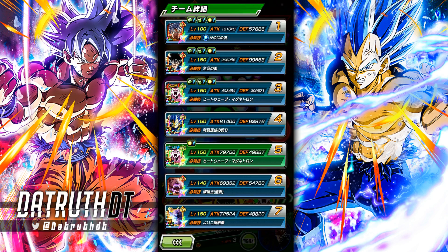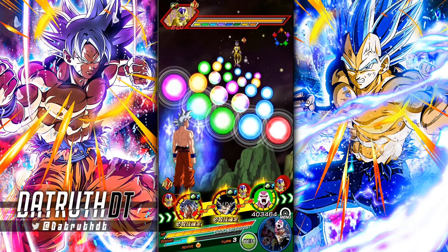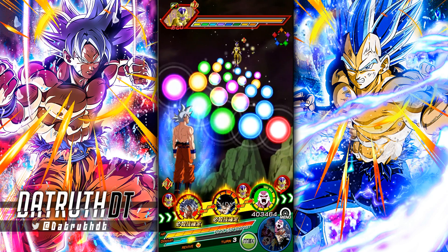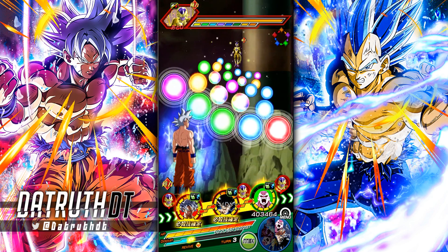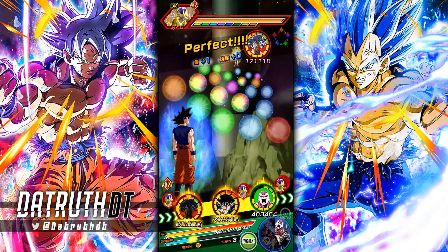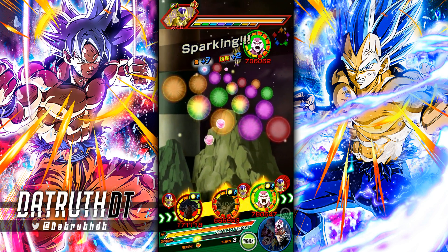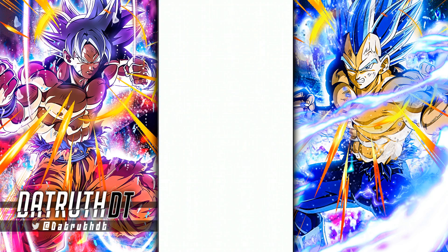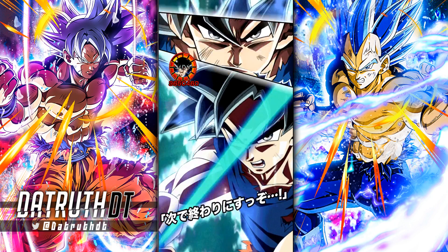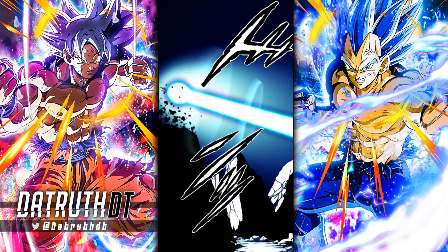Let's see what his defense is this turn — 57k. That's really not the greatest, but at full level 10 links we'd be a bit better because Tournament of Power, Prepared for Battle, and First Awakened all give defense. We're more so relying on his dodge anyway — I think dodge is the most important thing with him. He could potentially be your last unit on the team and help take down something like the Reps of Universe 7 Super Battle Road stage.